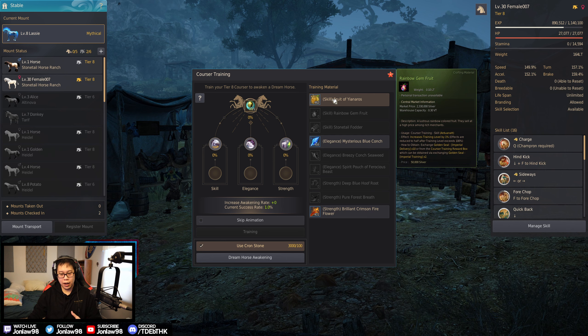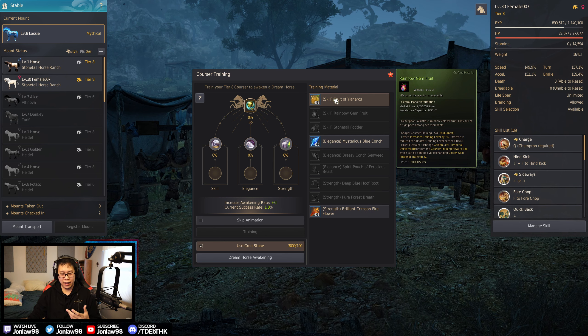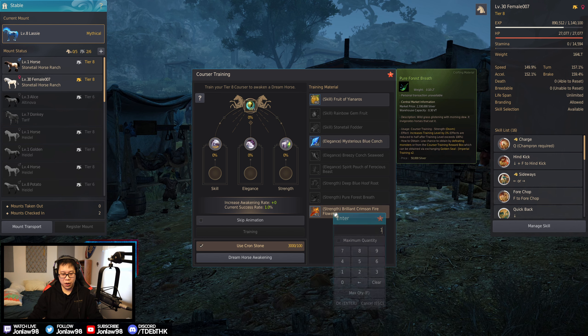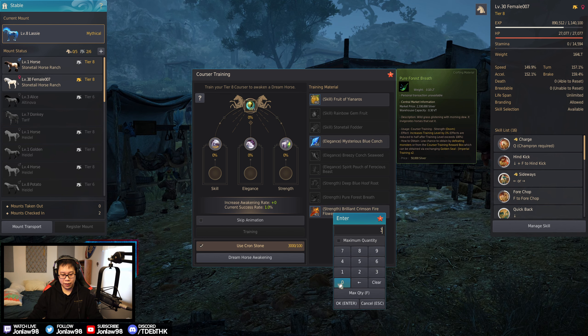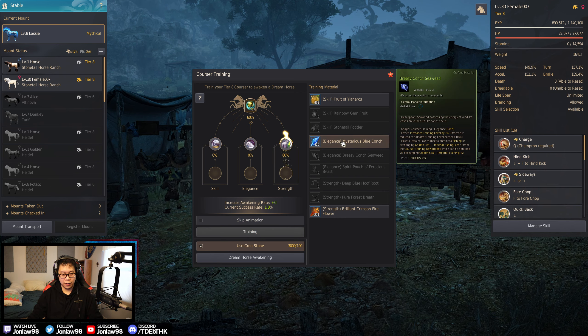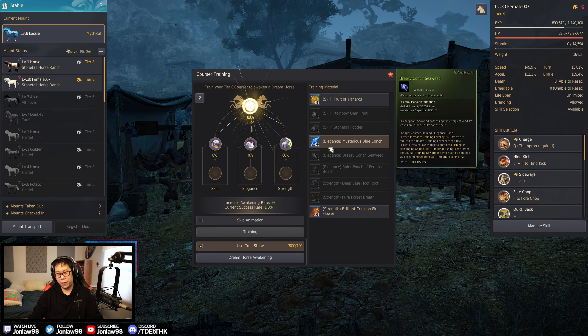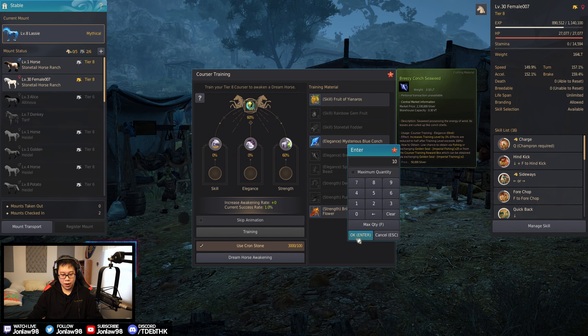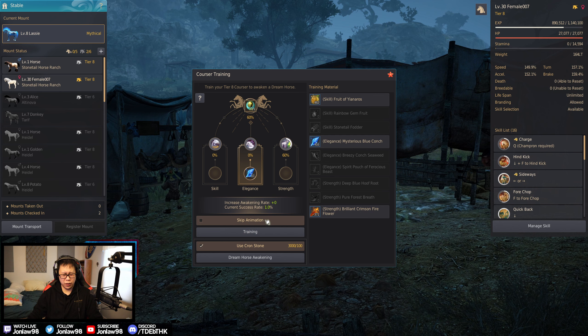Ideally I want a Pegasus because I think that's the one that actually sells on the market. The one we don't really want is a Doom, but if I get Doom it literally doesn't even matter. Usually the first one is always the most expensive.